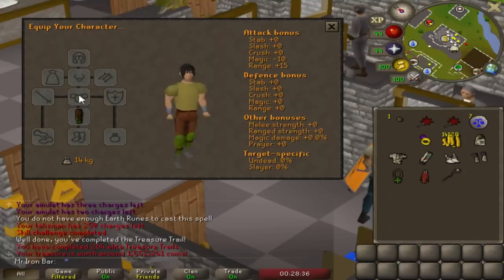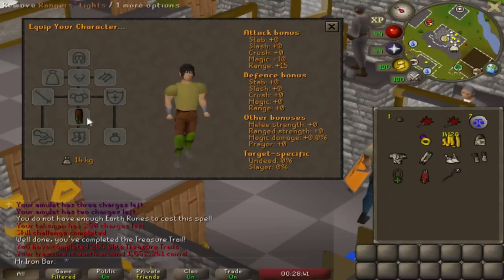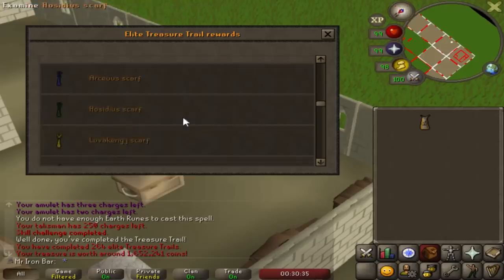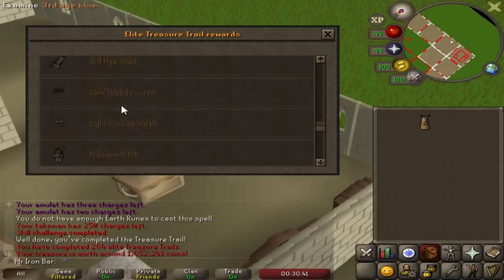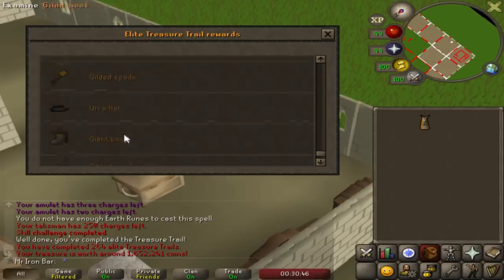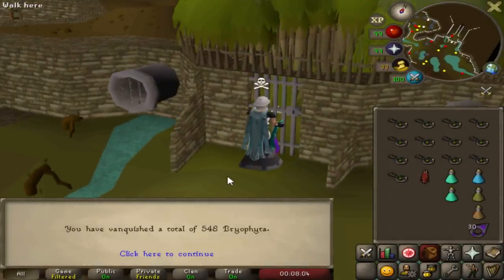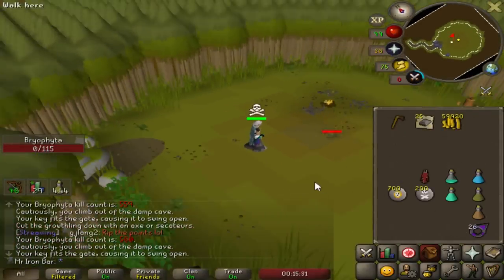Oh right, it matches the Rangers tunic and all that - that's sick. You can put this in your elite clue chest. The ranger stuff is separate - that's awesome. The ones that aren't in sets are annoying as hell. Cool - I can put that in my stash. 548 KC, so I'm gonna be at 560. All right, they said 'yeet' for the last kill, so here we go.